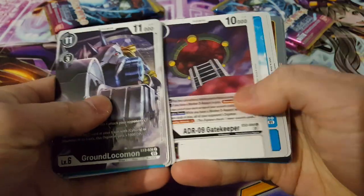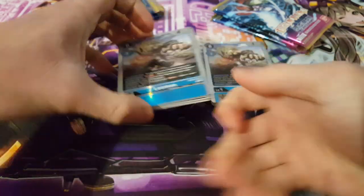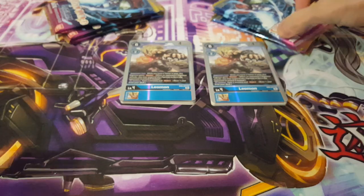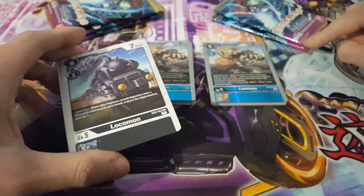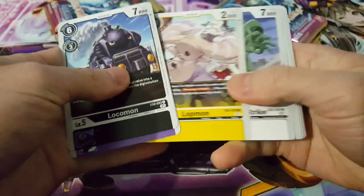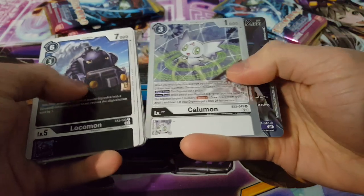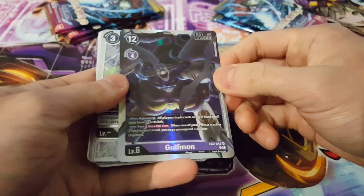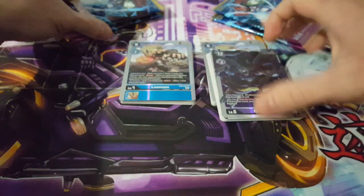In the second box's first pack we have Rika Nonaka as our rare and an SR Leomon as well — wow, that's a really nice start. This set actually says 74 types, which is a very small set, so it might be very possible to get everything we need from just these few packs. Next pack gives us Calomon as our rare foil and an SR Gulfmon — SRs are not guaranteed, so I'm very happy with how this is going.